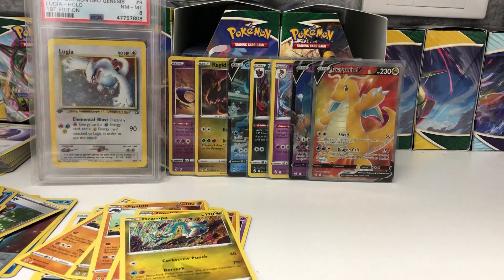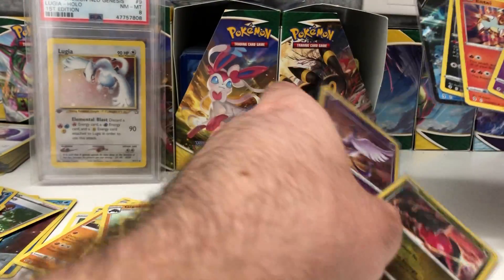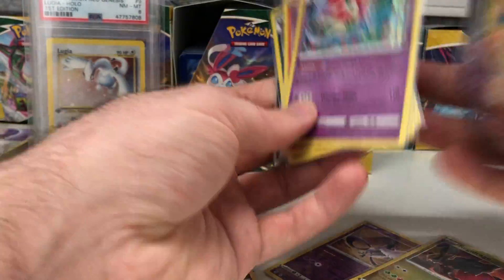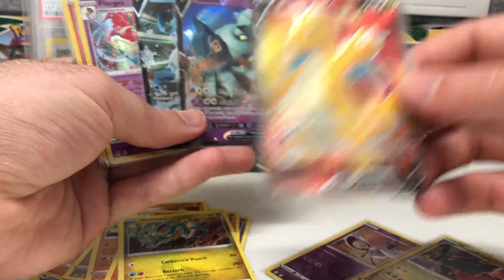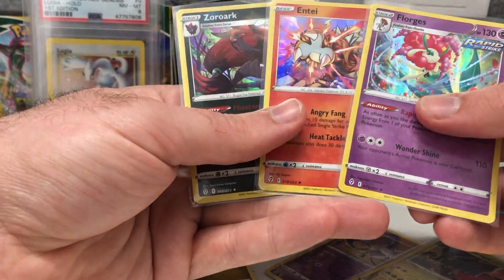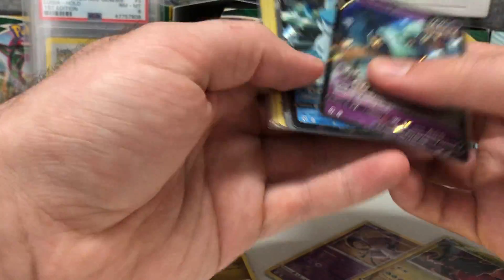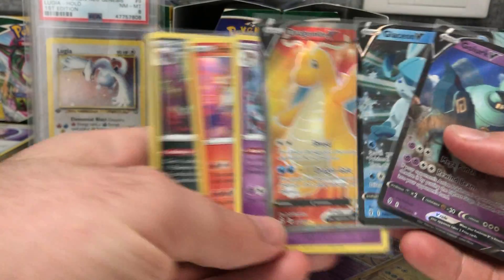All right, let's do a quick summary of these 14 packs. Just taking the hits, not the reverse holos - in 14 packs we got the full art Dragonite V which is very nice, the two V's - Golurk and Glaceon - and three holographic cards. So seven hits in 14, about a 50% hit rate which is fine, but you're still hoping for one of those rarer full art cards to really make it worth it.